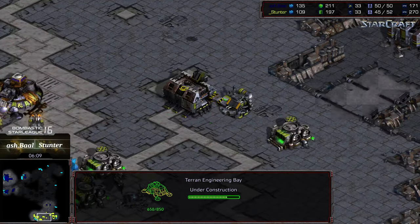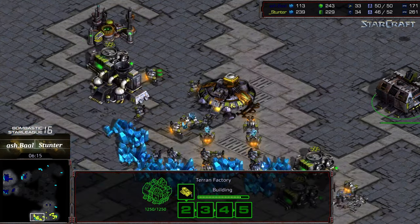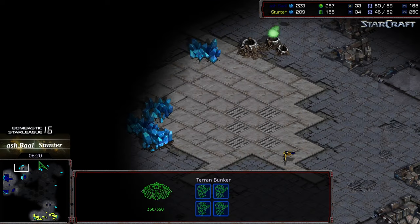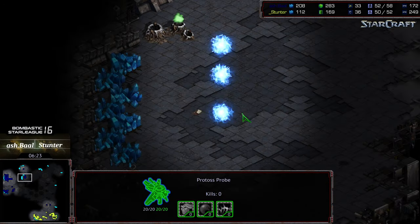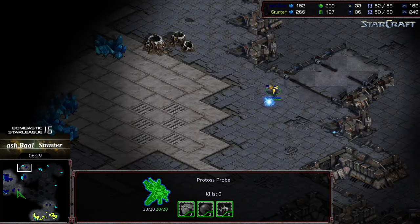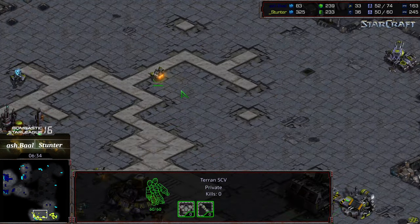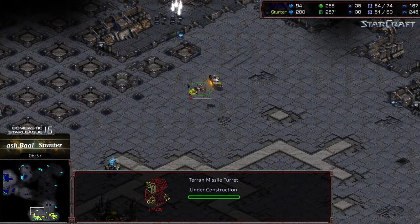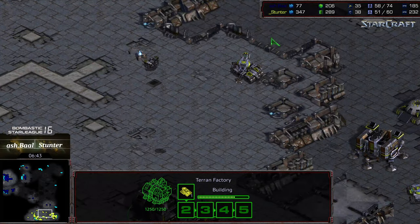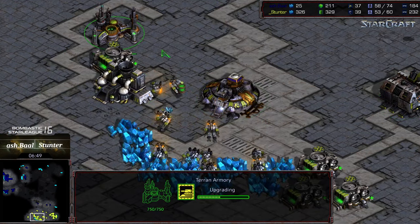An engineering bay is being dropped toward the front, but Stunter is playing so passively — he's not constructing any vulture play, still sticking to a single factory. This is very old school play. Ashball is actually thinking of double expanding — he's got two pylons, a nexus, and a probe heading north maybe to grab a quick fourth. The observer is making its way out. Stunter is playing as though he wants a quick third, dropping turrets on the perimeter and keeping an economically strong base.